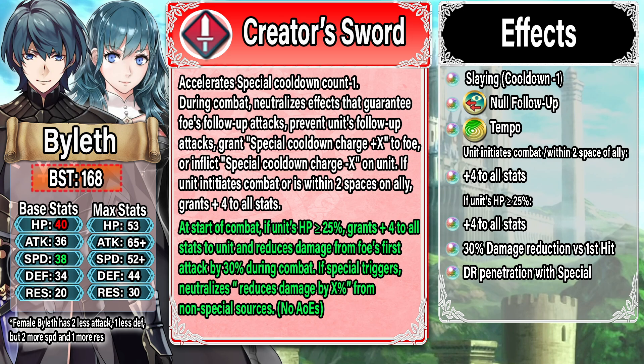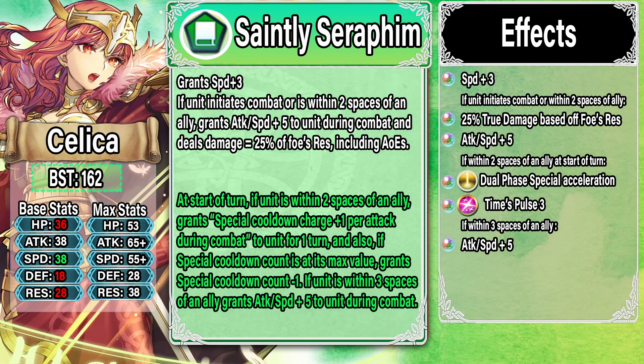Moving on to Legendary Celica — the first of our two remixes. We have Saintly Seraphim's refine. Legendary Celica was pretty powerful when she came out but never quite as good as Legendary Alm, but I think that might be different now. The weapon gives Speed plus three; if the unit initiates combat or is within two spaces of an ally, you get 25 true damage based off the foe's resistance plus Attack and Speed plus five. The only difference from the original is the Attack and Speed plus five, which is good — she needs the stats desperately. For the actual refine: at start of turn, if within two spaces of an ally, you get a dual-phase breath effect with special acceleration and a Times Pulse effect. Also if within three spaces of an ally you get another Attack and Speed plus five, so overall Attack and Speed plus ten.